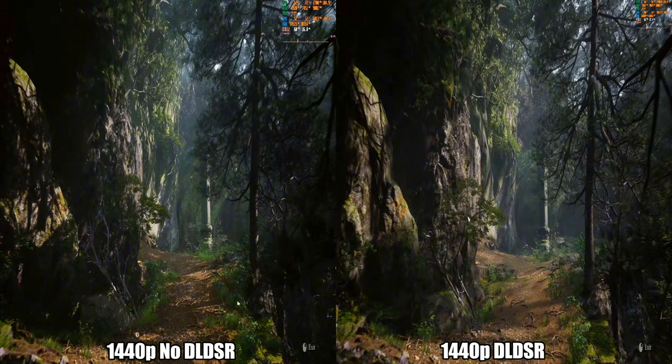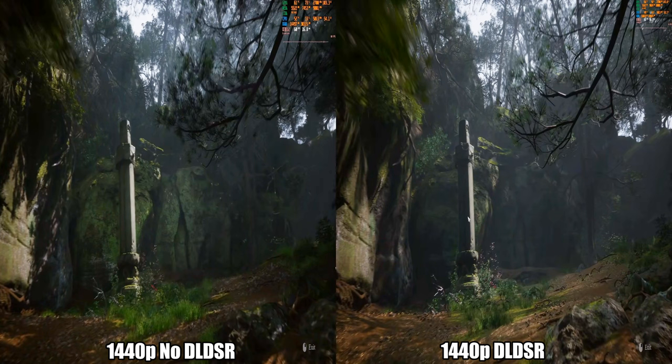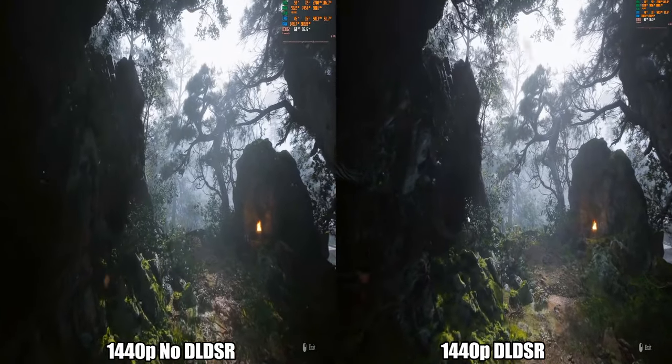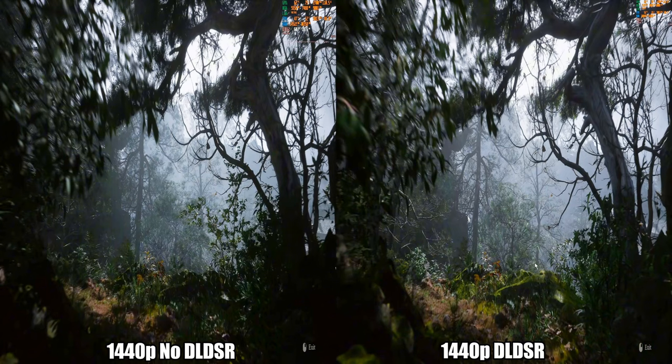Look at the detail here — I'm pointing this out because you need to know what you're giving up. On the right it's sharper, but it's missing the heaviness of the forest: look how much this path is covered with shadows on the left versus the right side. If you need the performance there's nothing you can do, but this area specifically shows how blurry the camera is moving into this scene versus how sharp it retains detail on the right.